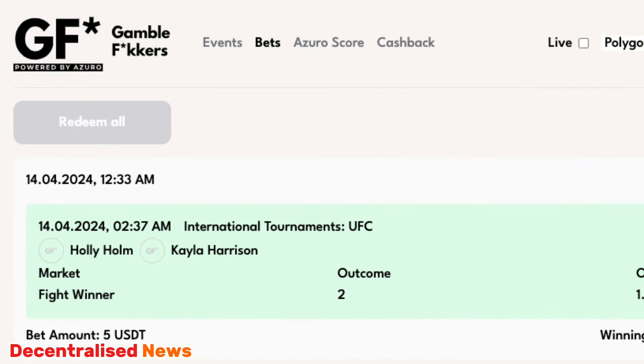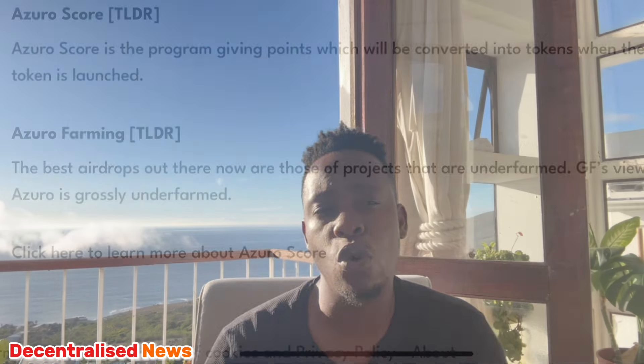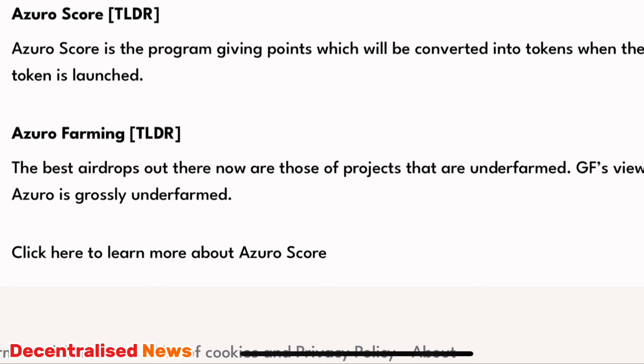As you can see here, I bet on the Devin Haney vs. Ryan Garcia fight twice and made a little bit of money — I bet five USDT and made 31 bucks, so I spent 10 bucks in total and made 62 dollars. It's a pretty simple, easy-to-use interface, and what I really like is it gives me an opportunity to boost my Azuro score so I can line myself up for the Azuro token airdrop.